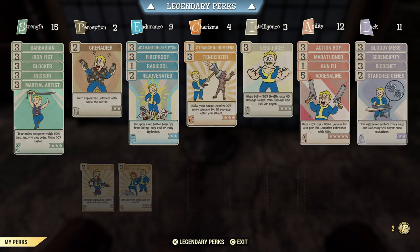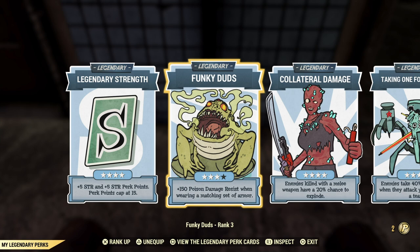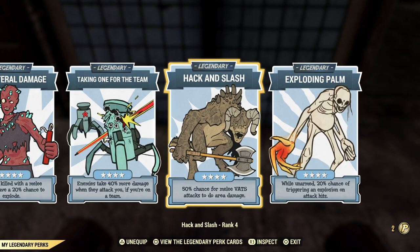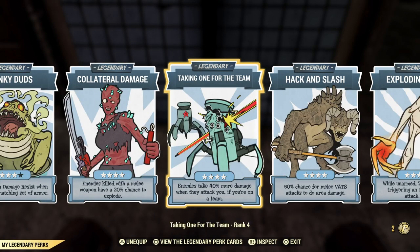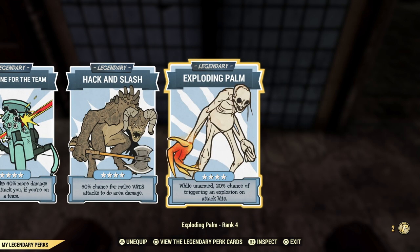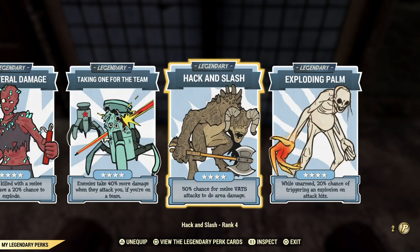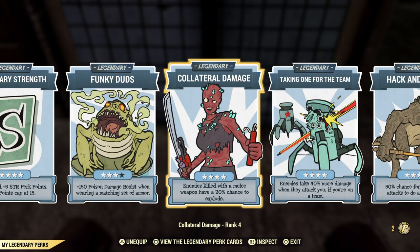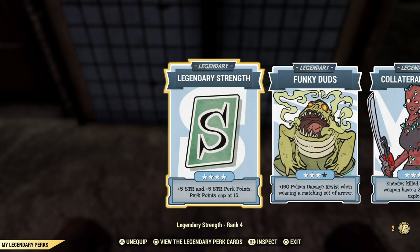Now let's go to the legendary perks — this is the fun part of the build. We have Legendary Strength for 20 base strength without any buffs, and Funky Duds to reduce poison damage, which we need as a bloodied build. Then there's a lot of explosive perks: Collateral Damage, Hack and Slash for more explosive damage, and Explosive Pal for more explosive damage. They really tried to buff melee builds with explosive perks, which is why I call this an explosive melee build — three explosive perks going all out for maximum damage combined with Taking One for the Team and Legendary Strength.